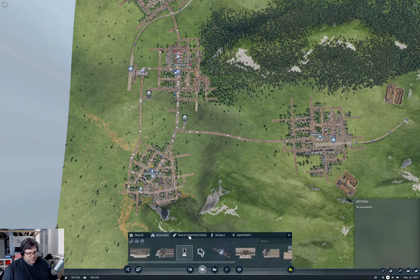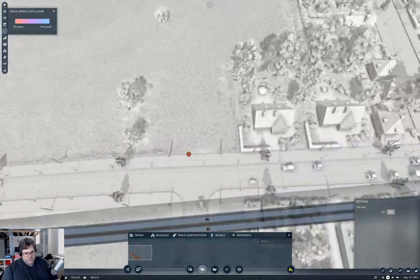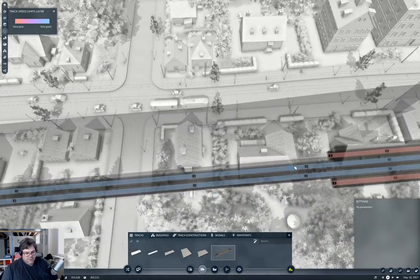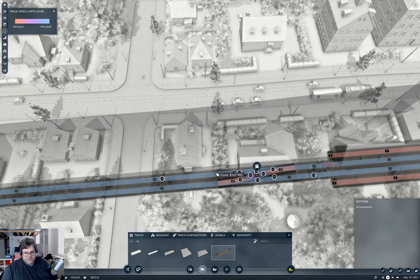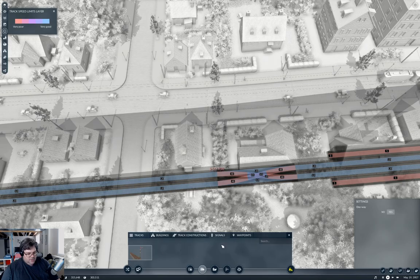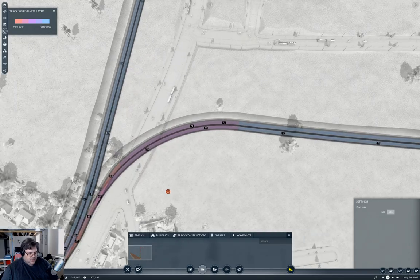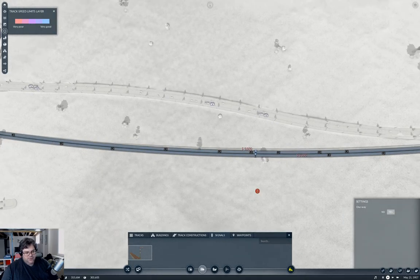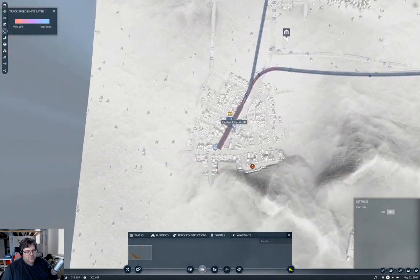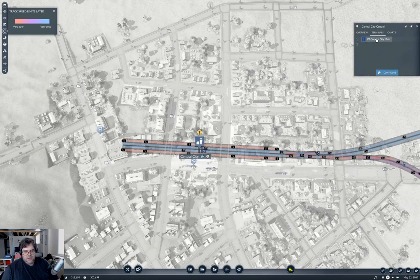Now we'll put a couple of signals on there. If we bring this layer back up so we can see what we're doing — I forgot to add the crossover over here, so we'll put the crossover in. We can go and put the signal here, and we'll need one here. This is a fairly long section so we'll put a signal in the middle too, just for kicks. Then we go into terminals and change this to terminal two.